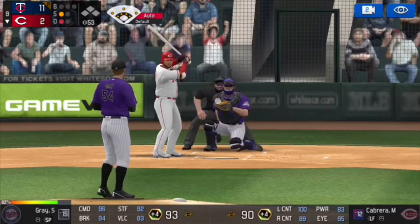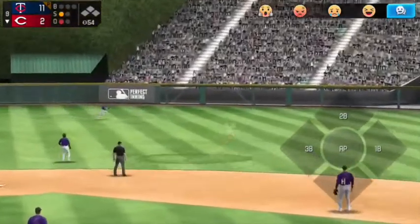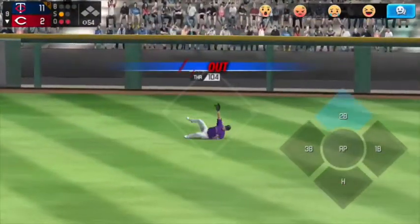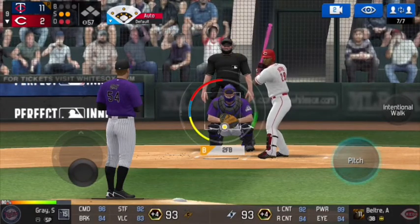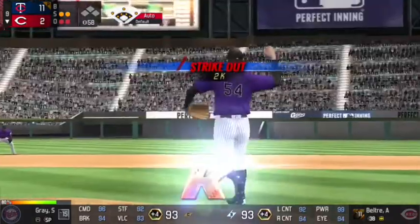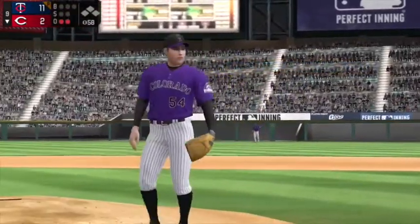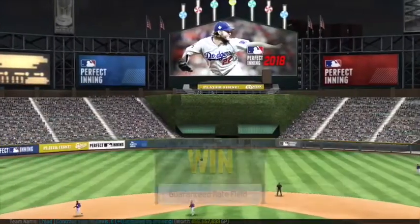We're now at one out in the bottom of the ninth, and Jim Edmonds makes a diving catch to redeem himself against Melky Cabrera, who robbed him of the home run. So karma settled itself. Then Sonny Gray got the strikeout to end the game and secure the 11-2 win.